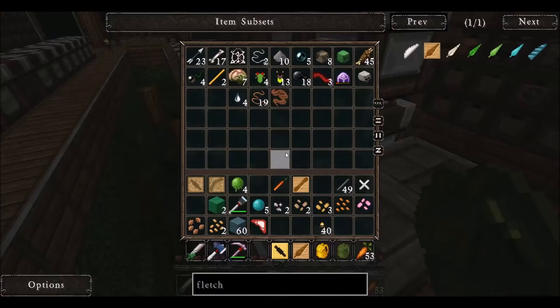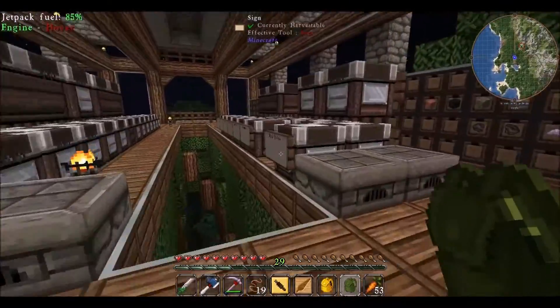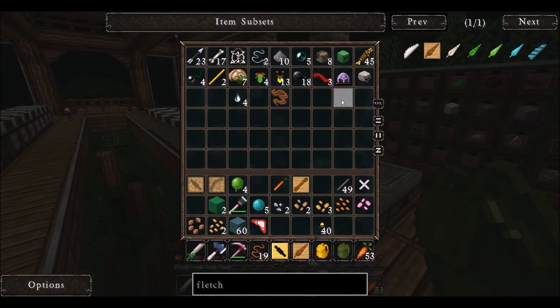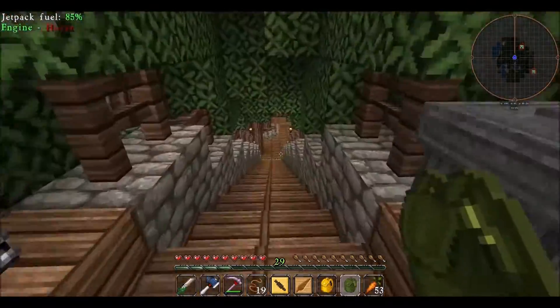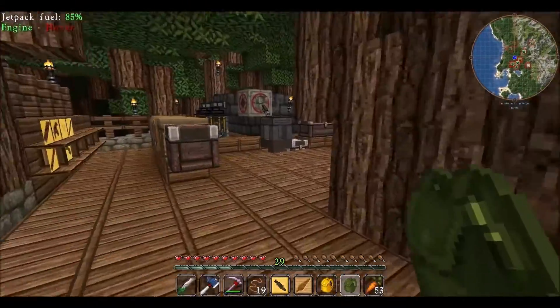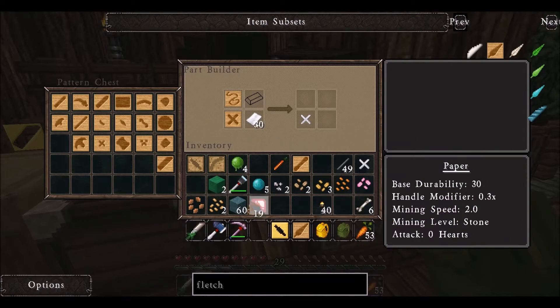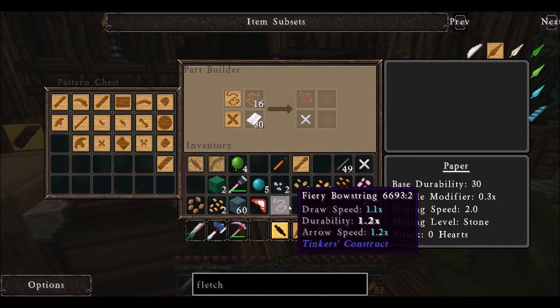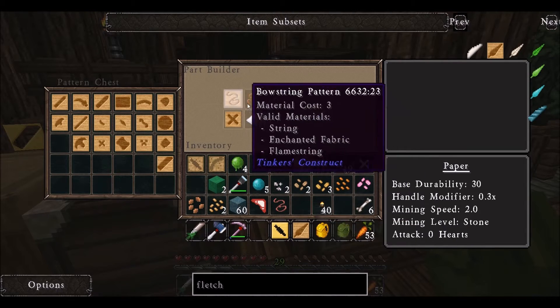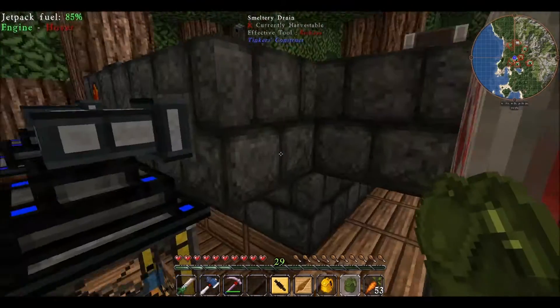All right guys, I'm getting pretty close here on the crossbow. The only thing I'm not really sure about is how to get a fletching. I did this like a long time ago and I haven't since then, so I'm not completely sure how to do it. I tried blue slime bottles and that didn't work. I don't have a slime tree and I would love slime leaves, but that's not really an option either. It looks like a fiery bowstring is good. I made a cobalt body and a signalum arm. I have a paper tough modifier, so I should be able to make the crossbow just like that.